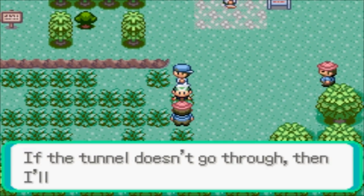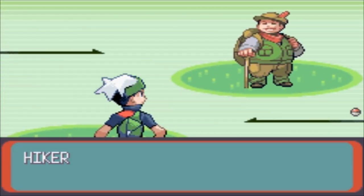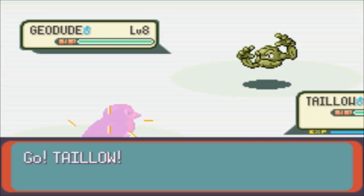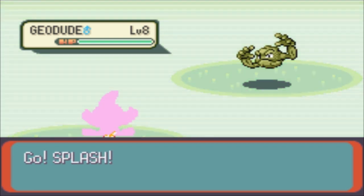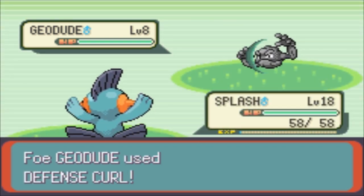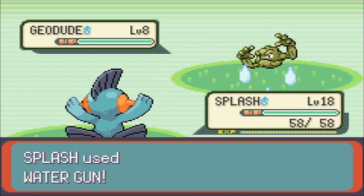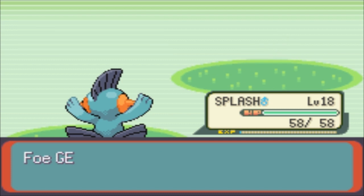Oh no, it's a hiker. I should have swapped out to Mudkip. If the tunnel doesn't go through then I'll just go over the top - are you seriously going to hike over the tunnel? That is pretty badass. It's a shame you're so big, it might be quite hard. Geodude, only level 8 - same level as the people in the gym. I'll swap out to Mudkip and use Water Gun to kill this in one shot. It's going to use Defense Curl - what a waste. Biggest waste of a move, you could have tried something physical. That was just really easy, super duper easy.